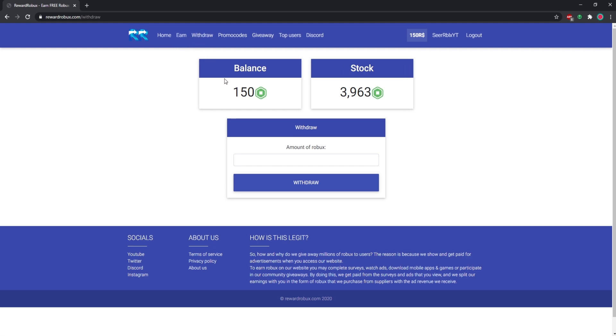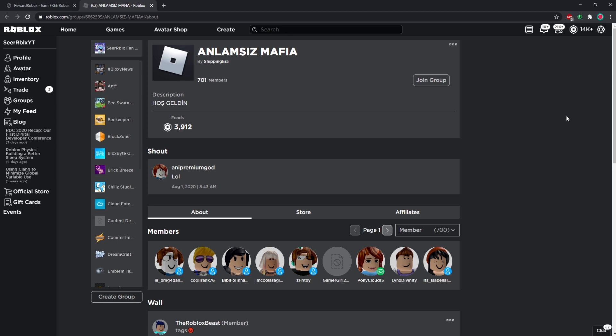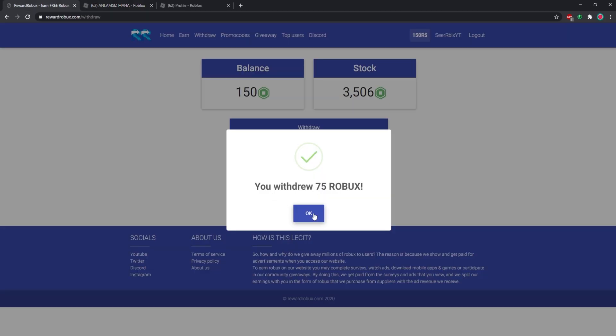Once you've completed some surveys, go to the withdraw section. Let's try to withdraw 75 Robux. After you hit withdraw you have to join a group that it tells you to join, then it says you withdrew 75 Robux.